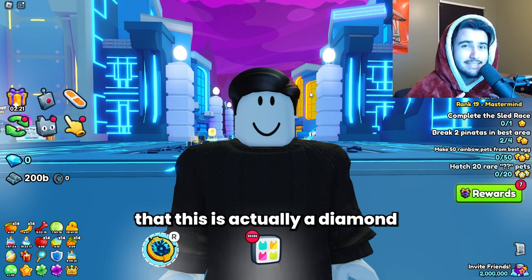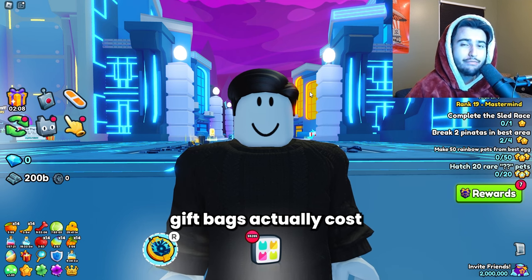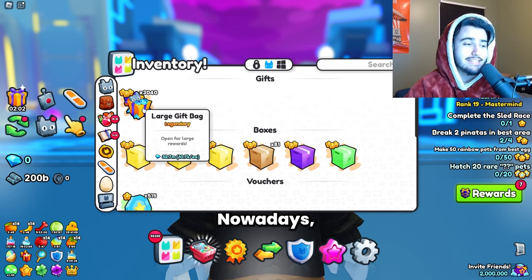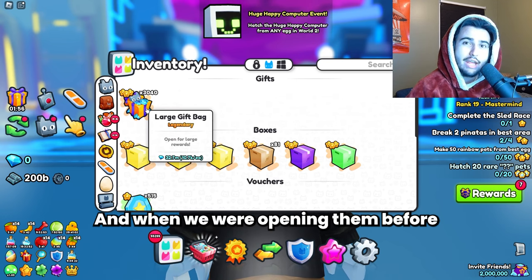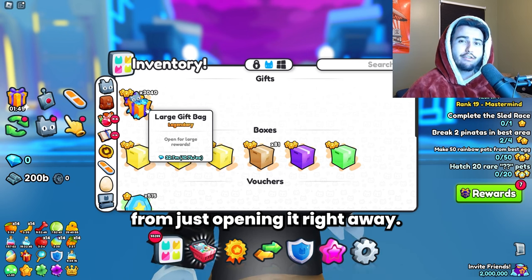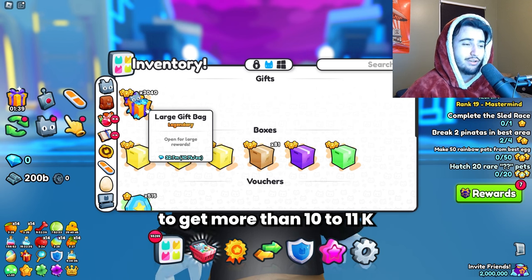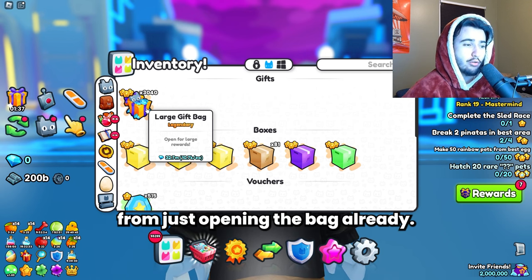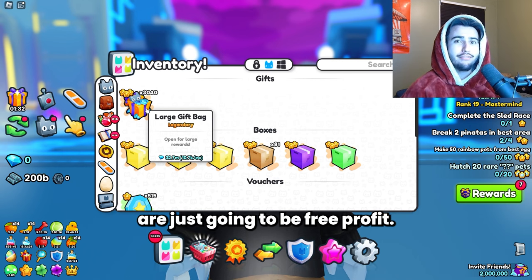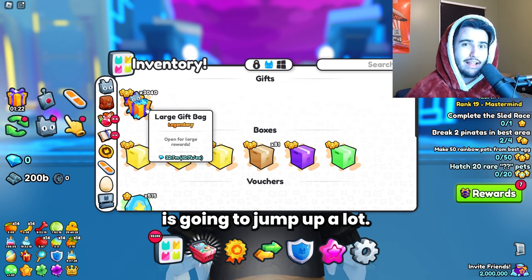I actually have a small theory that this is a diamond printing method. In my last video these large gift bags cost 17,000 diamonds each, but nowadays they only cost about 10 to 11k, and when we were opening them before we were getting more than half our diamonds back just from opening right away. I have a feeling on average we're actually going to get more than 10 to 11k just from opening the bag, meaning all the items we get are free profit. If that turns out to be true, the rap value of these things is going to jump up a lot.